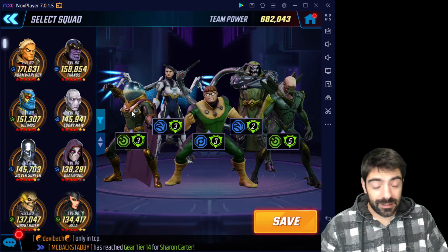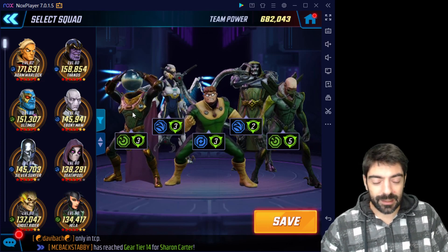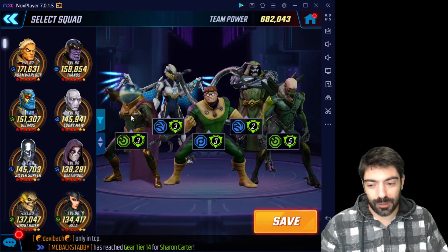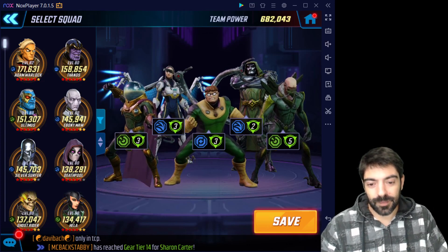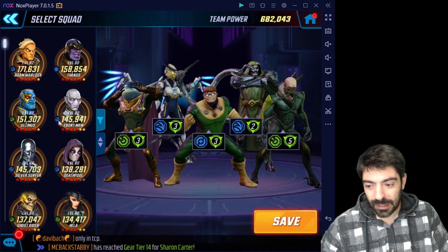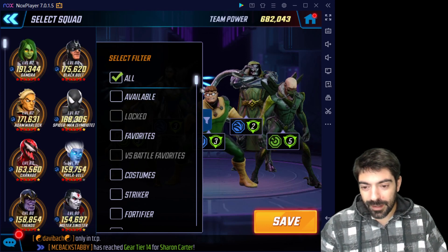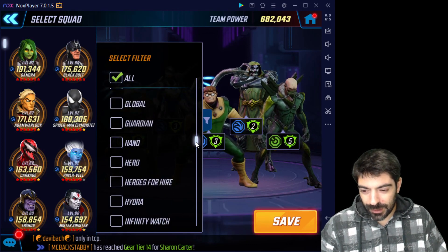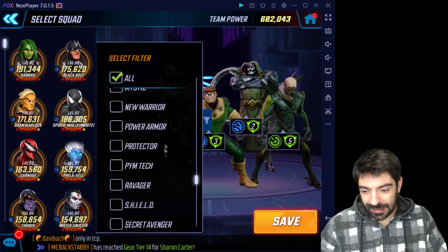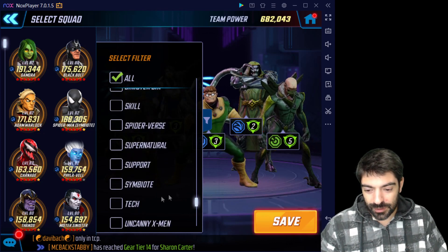Mysterio gives deflects to all the Sinister Six and can apply blind to Black Bolt, making the last node of the boss very very easy. I have Dr. Doom here, but if you don't have Dr. Doom there are a few characters you can use to replace him. Unfortunately, not many of these characters are good, and if you're not running the Sinister Six, options are limited.